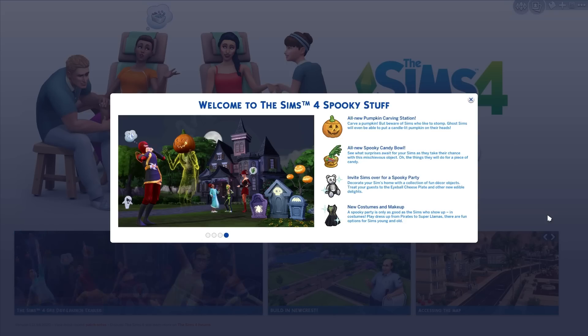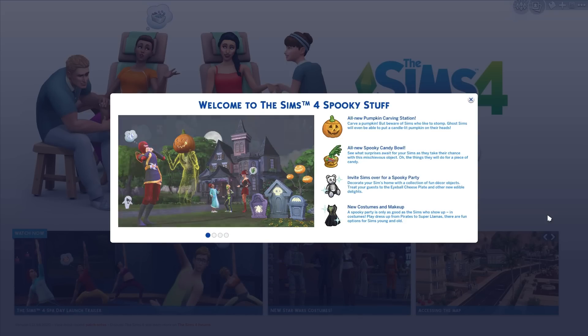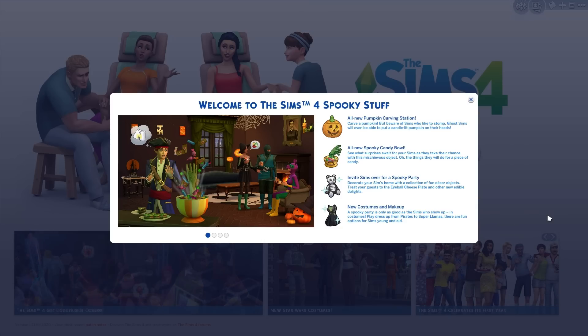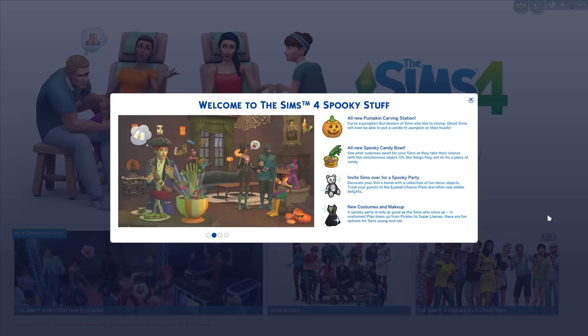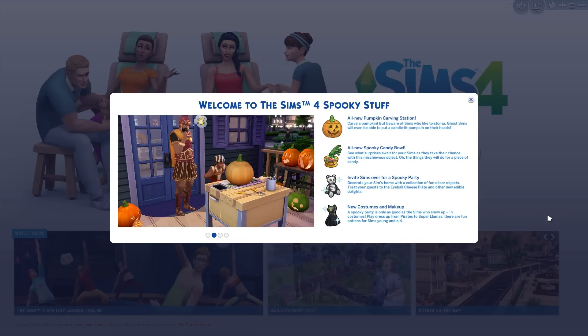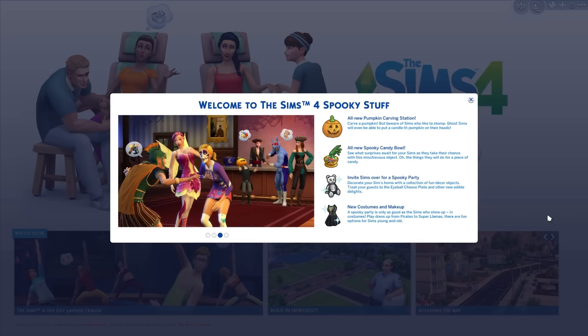There are all-new spooky candle bowls — see what surprises await your sims as they take their chance with this mischievous object. Oh, the things they will do for a piece of candy! Invite sims over for a spooky party, decorate your sim's home with a collection of fun decor objects, and treat your guests to eyeball cheese and other new edible delights. New costumes and makeup — a spooky party is only as good as the sims who show up in costumes. Play dress-up from pirates to super llamas!